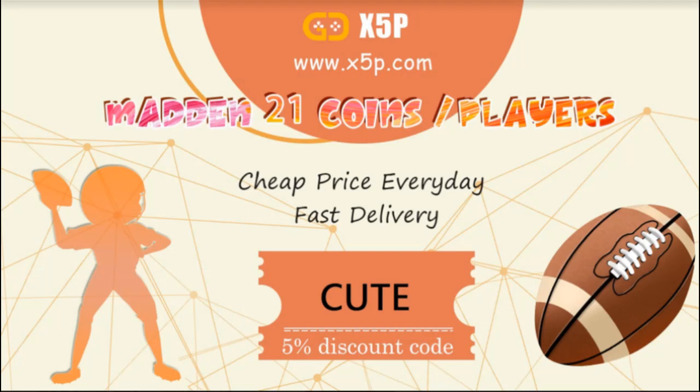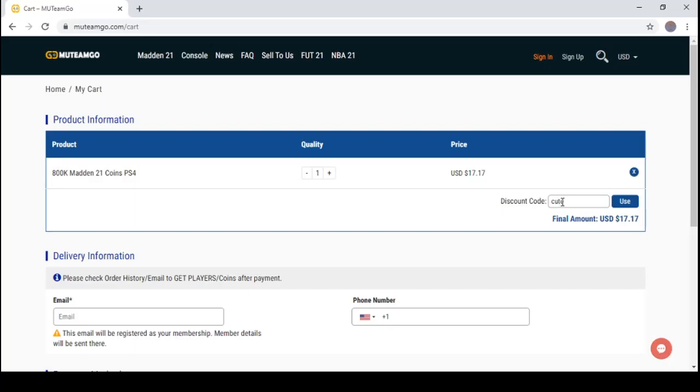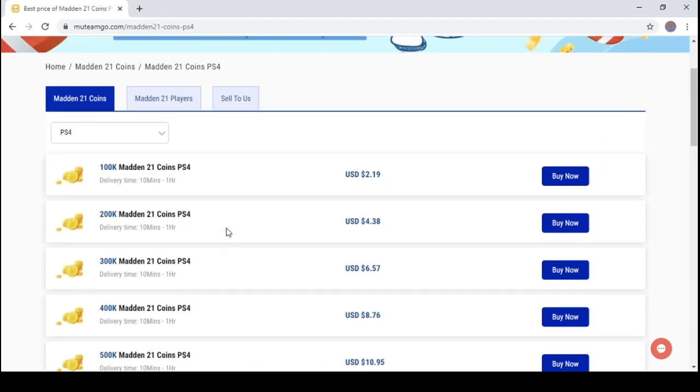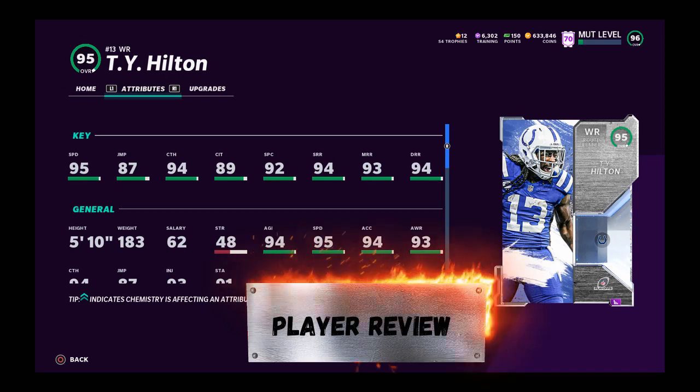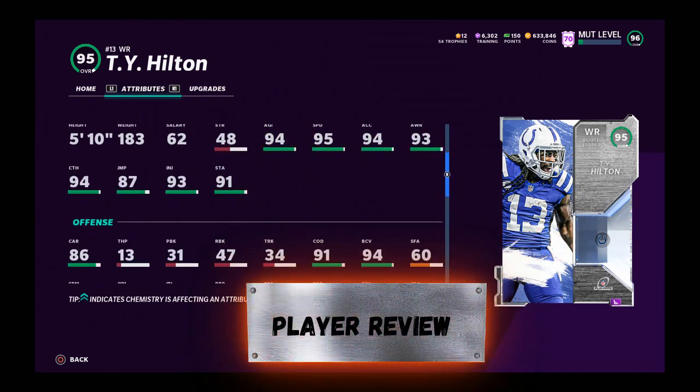x5p.com, use code 'cute' at checkout to save your money — stop buying packs for easy, fast, reliable coins. And the real deal: they have a chat box, you can even talk to them. We're here — Ty Hilton.